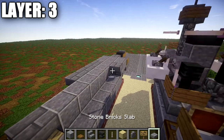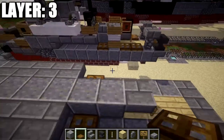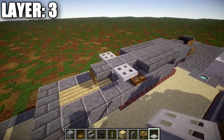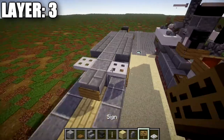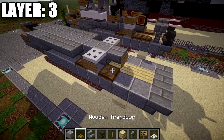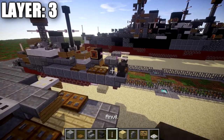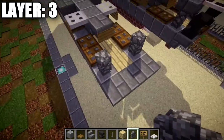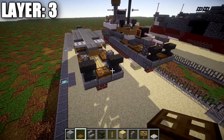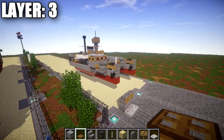Place a wooden trap door on the polished andesite block on both sides. Then place an iron trap door coming off the polished andesite block, and off the side of the iron trap door place a sign. Place a row of two wooden trap doors back, same on the other side. Then place a cobblestone wall on top of those two polished andesite blocks, coming off those cobblestone walls place an anvil on both sides, with a wooden trap door in between those anvils. That wraps up layer three.